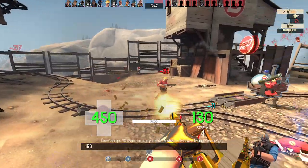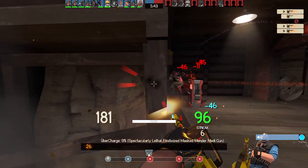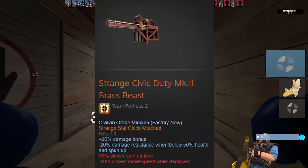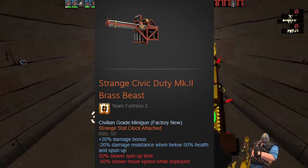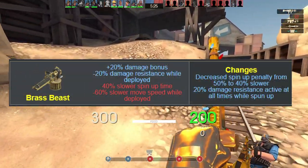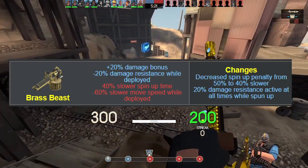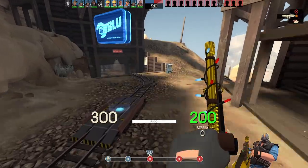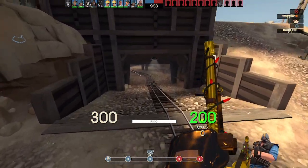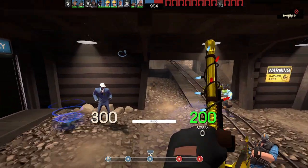From my time using this, it isn't that bad. It definitely helps Heavy sustainability in fights without the need for a Medic, as usually without a Medic you're practically going to be dying a lot. So having this be a self-sustaining minigun rather than a slowdown type is way more interesting for solo Heavy gameplay, along with pairing it up with the Lunchbox to add more to that. The Brass Beast got some simple tweaks that felt so fun to use that I honestly got a Strange Brass Beast just for this server.